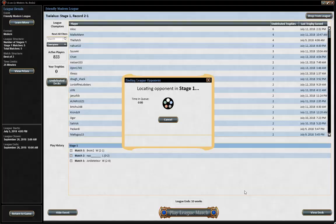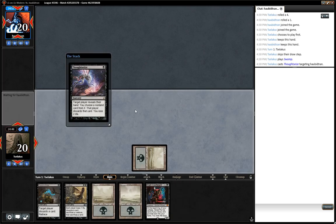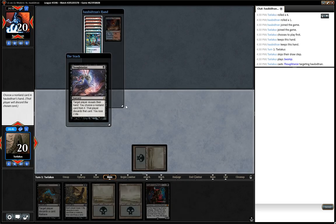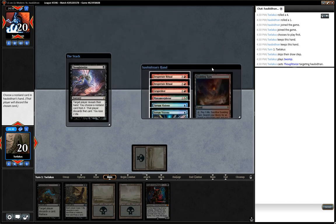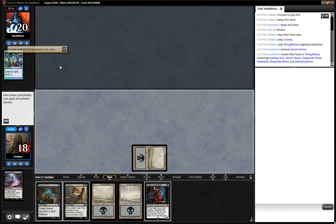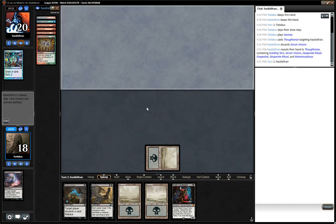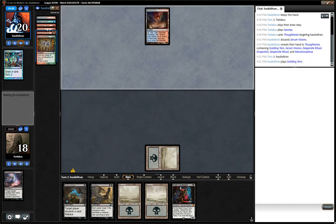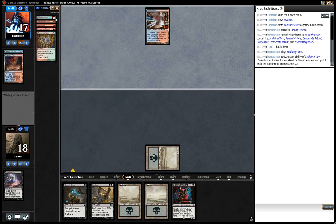Let's go one more. He kept — let's start off with the Thoughtseize. We have the classic tension between Bob and Smallpox. Oh, careful what you wish for — very, very juicy. We'll take the Serum Visions, and we just need to be very aware that he still has the Grapeshot in his hand. I have lost to Storm before — in a competitive environment it is possible for them to come back, but I think Storm is generally a favorable matchup. He's just going to cast his other one.